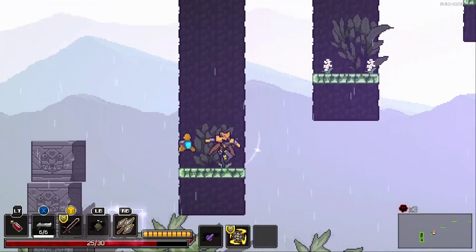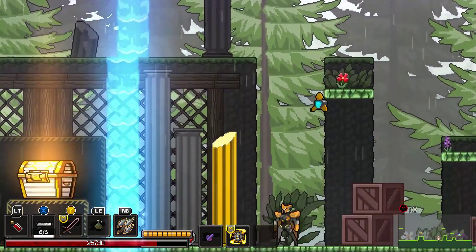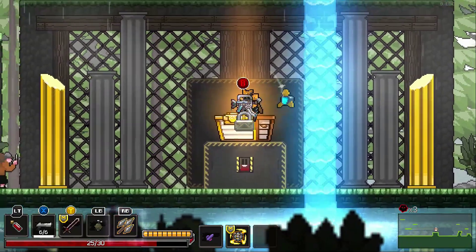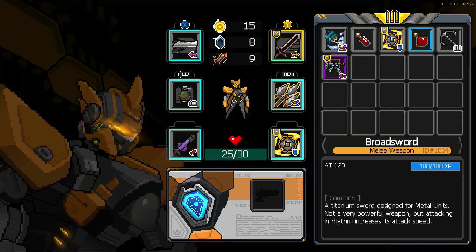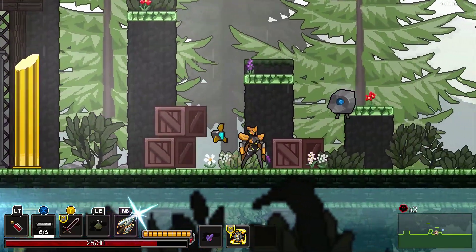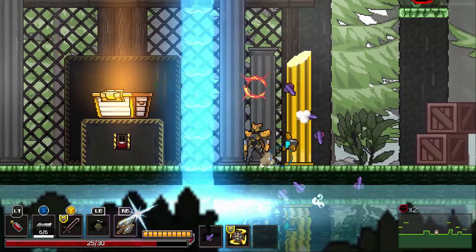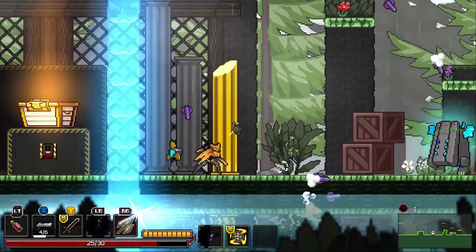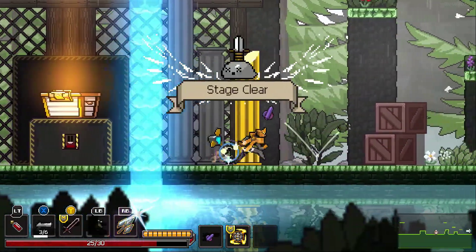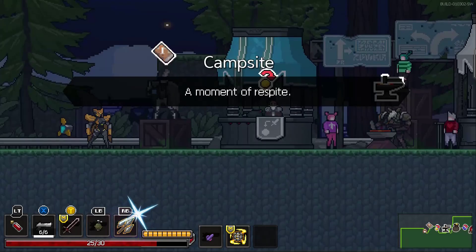There was a track — yeah, there it is. That looks like a switch or something. How does this compare? I've already got that one maxed out — I still want to build that one up with experience. This gun doesn't fire very fast. Alright, here we are at the campsite.